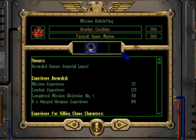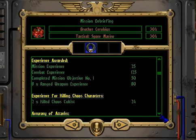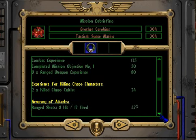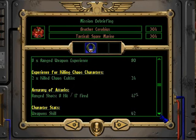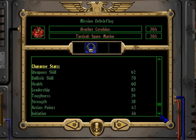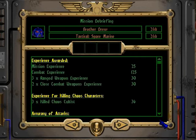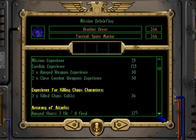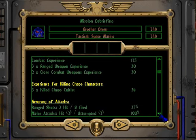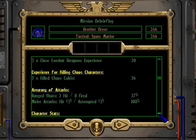Okay, so mission briefing. Brother Serbius the sergeant was awarded the honor of the Imperial Laurel. I don't know why these are awarded — I know the marksman's honor is awarded for really good accuracy, so I don't think any of us were awarded that. He killed two Chaos Cultists when he fired 17 shots — eight hits — so really rubbish accuracy. Brother Drew: killed three cultists, no awards. What was his accuracy? Even worse. No melee attack — that's good. 100% melee attack. Did you miss a melee attack? Did they get you out or something?